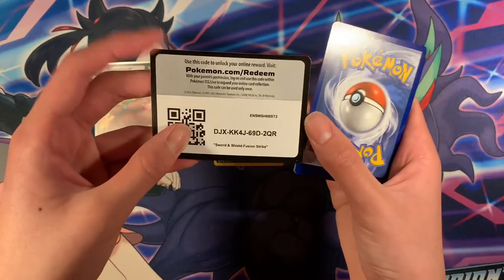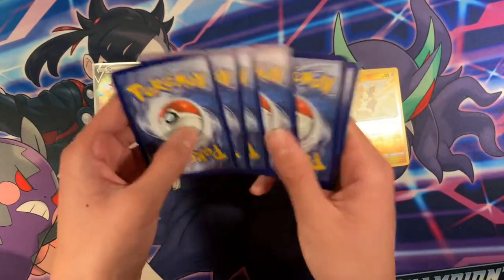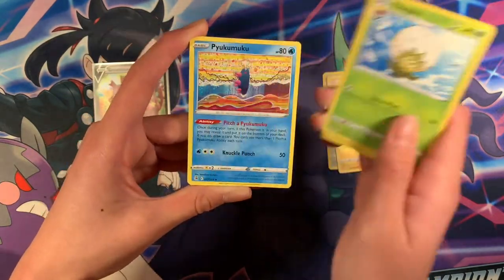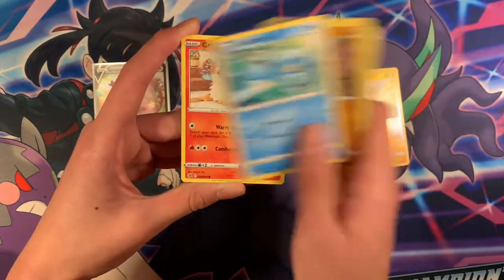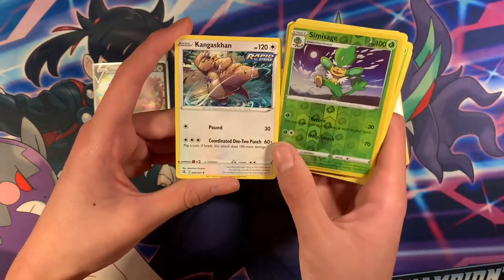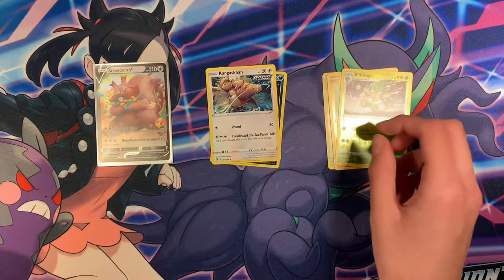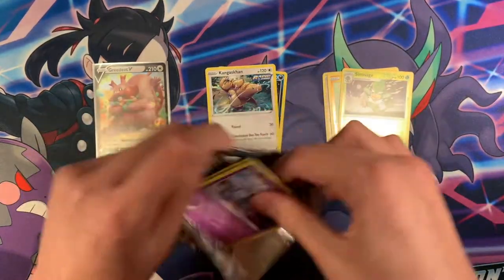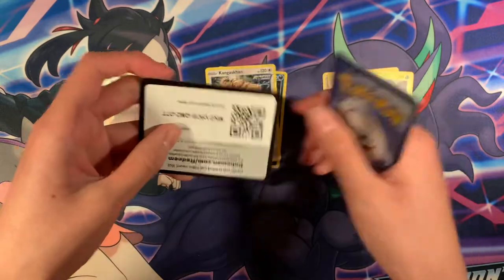Code card. We've got Fighting Energy, Garbodor, Eldegoss, Pyukumuku, Mankey, Kralif, Stufful, Sigilyph, Simisage, and Kangaskhan — Radical Rare, pretty cool.